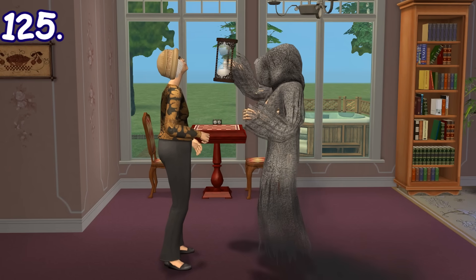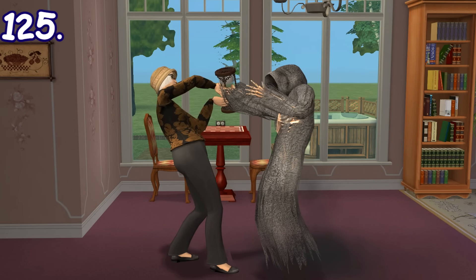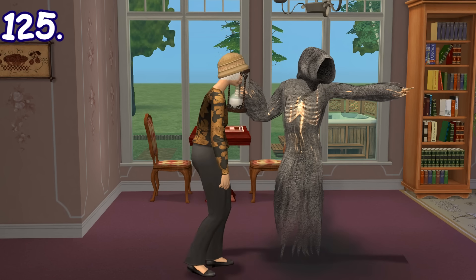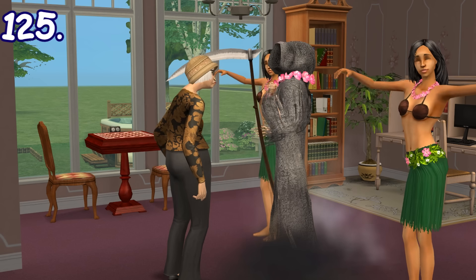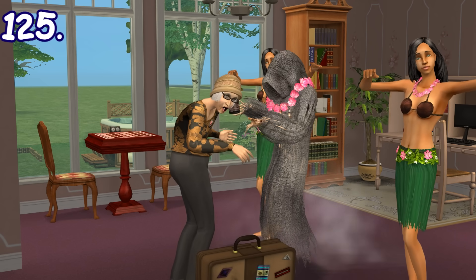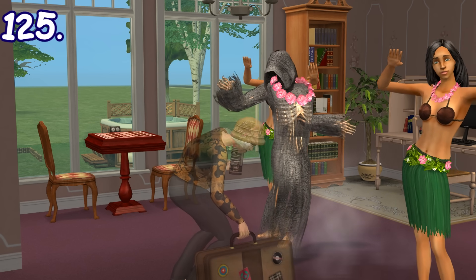When a sim dies of old age, there are two possible death animations. If they have a green or red aspiration meter while dying, the grim reaper will bring an hourglass telling the sim their time is up, and the sim will attempt to turn it upside down but to no avail. Meanwhile, if they have a gold or platinum meter, the grim reaper will summon two hula zombies and invite the sim to enjoy the wonderful afterlife.